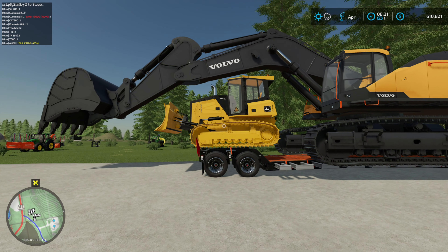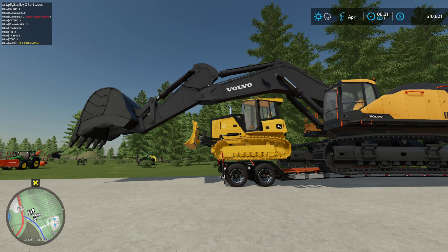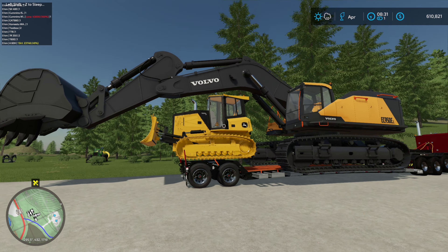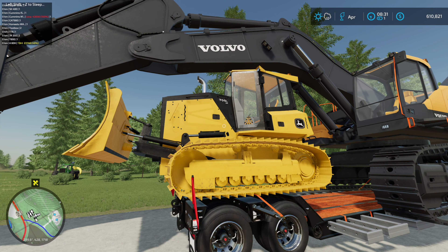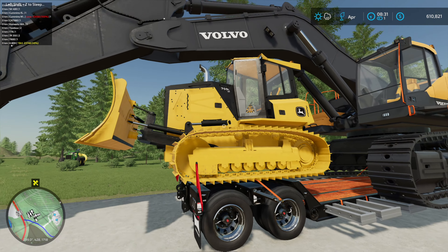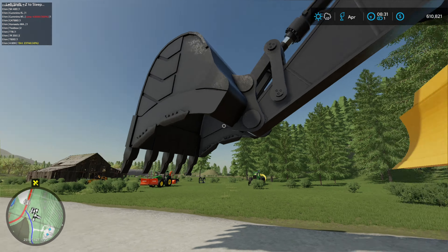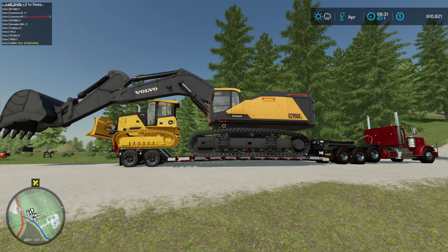Just for side reference, there's a John Deere 700 bulldozer sitting on the back here. Keep in mind, a John Deere 700 is no small bulldozer — it's one of the bigger regular-sized bulldozers you've probably seen on most construction sites, probably in the 600 range mostly. But this is a John Deere 700, sitting next to that Volvo 950.